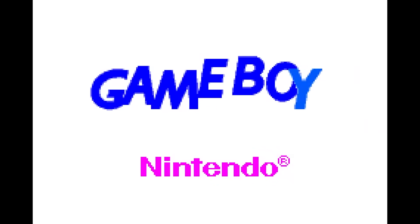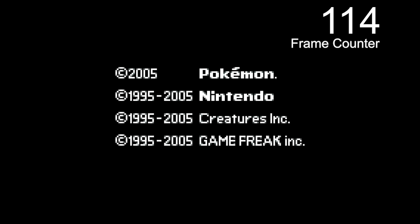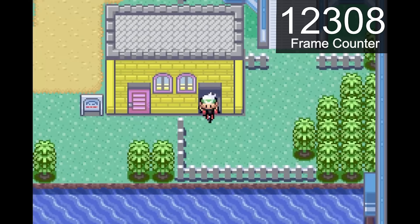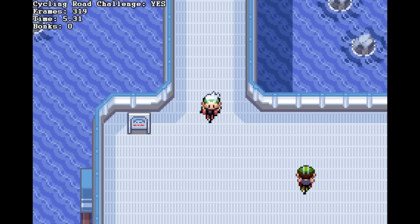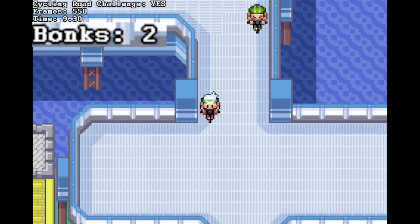First, we will look at how the challenge works internally. Upon turning the game on, it will start incrementing a value in memory on every frame. Then, when entering the cycling road, on the last frame the Route 110 sign is shown on screen, the game will copy the value of that frame counter somewhere else in memory to indicate on which frame the challenge started, as well as switch a flag dedicated to the challenge from 0 to 1. During the challenge, if the player ever bounces into something, the game will also keep track of that.